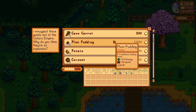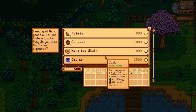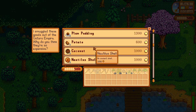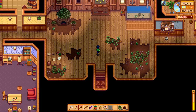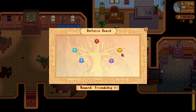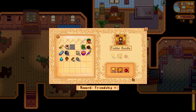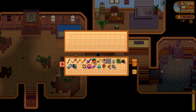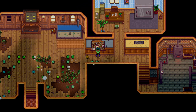Starting off with spring — spring is pretty straightforward when it comes to completing what bundles you can. Bundles you can complete are: spring foraging bundle, construction bundle, exotic foraging bundle, spring crops bundle, animal bundle, artisan bundle, crab pot bundle, the blacksmith bundle, the geologist bundle, adventure bundle, and of course all of the vault. I left out any bundles that would require RNG to get — pomegranate from the bat cave, apples, red cabbage, puffer fish, etc. This guide focuses more on the good old-fashioned grind.